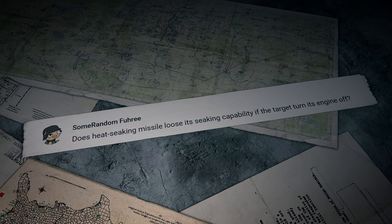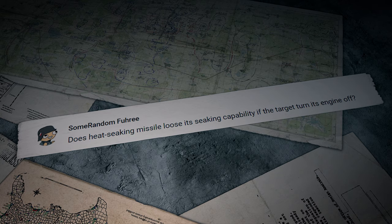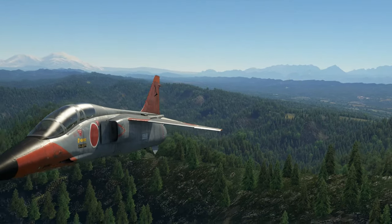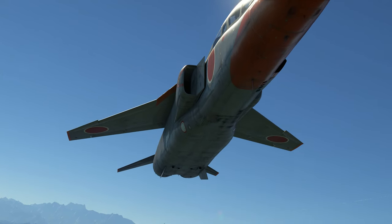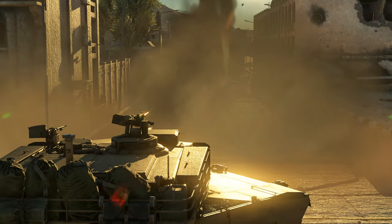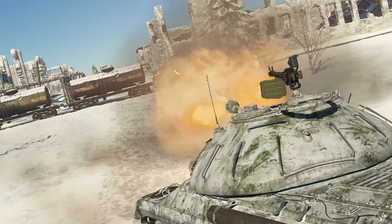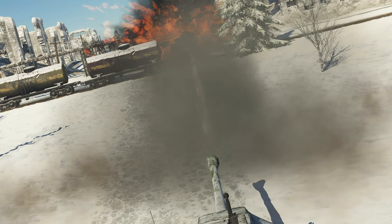The last message was written by Some Random Fury: does a heat-seeking missile lose its seeking capability if the target turns its engine off? In theory, yes. In reality, you need to wait until the turbine cools down after you've stopped the fuel supply — then somehow restart it mid-air — and all this should ideally happen before your aircraft sticks its nose into the ground. That's it for today. You've been watching The Shooting Range by Gaijin Entertainment. Subscribe to the channel and press that bell button. Leave a like and tell us what you think in the comments below. See you in a week!